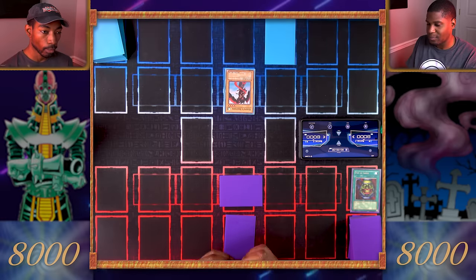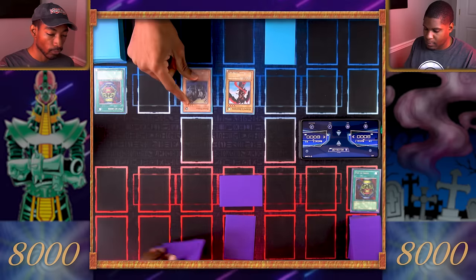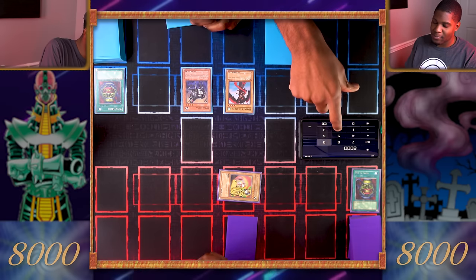Draw. I'll activate my Pot of Greed — that lets me draw two cards from my deck. I'll continue by normal summoning Dark Zebra. Dark Zebra, attack his face-down monster. You hit Spirit of the Harp. I take 200 points of damage. That's gonna end my turn.